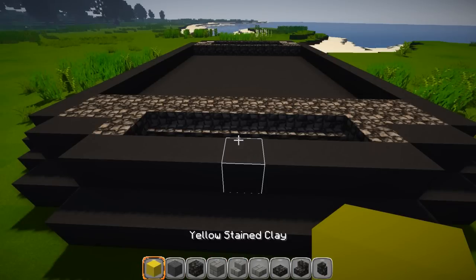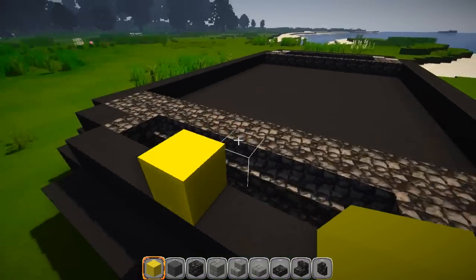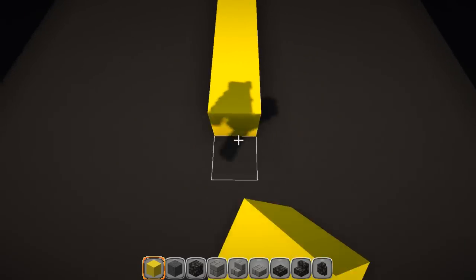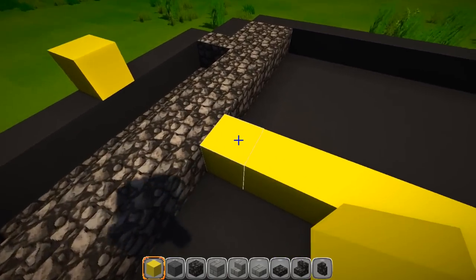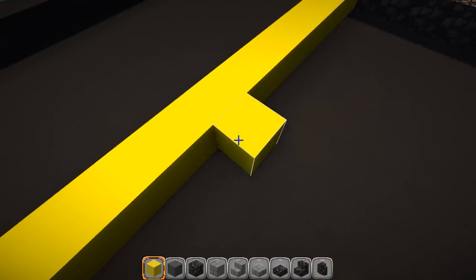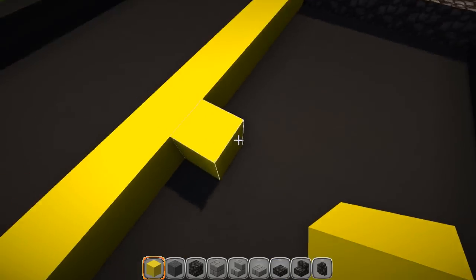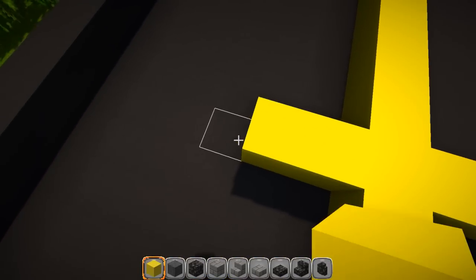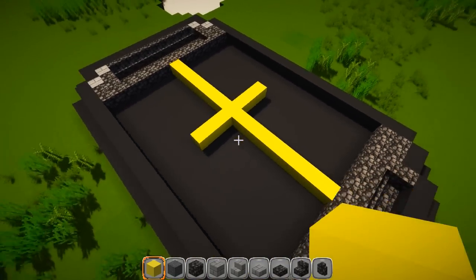Straight down the middle we're going to use a yellow stripe. It should be four on each side, so grab your yellow and go down the middle. The ninth one from the back — count back nine, and from the front count seven — on the eighth one, make it three wide. Then fill the rest in with cobblestone and that will finish off that layer.